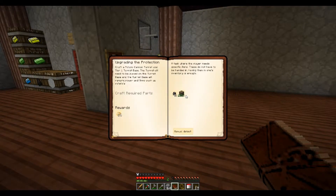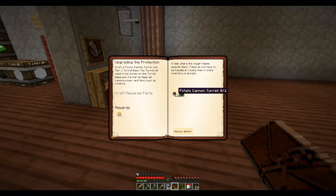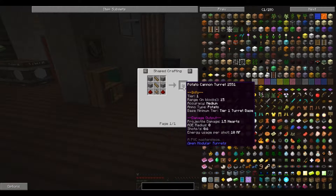Now we can make these upgraded ones — we have the turret base. Potato cannon turret — he uses the exact same stuff, except now it's a little bit better I would assume. Range in blocks — yeah, that's higher. Projectile damage is higher. Shots per second is actually lower and energy usage is way higher. The other one, if I remember right — range in blocks is 10, projectile damage is one heart and shots per second is 0.8, but the energy usage per shot is 2.